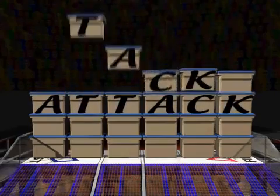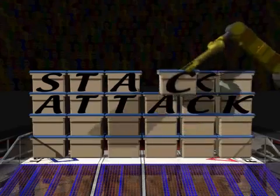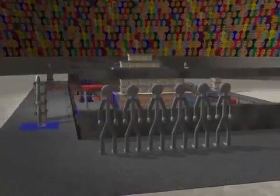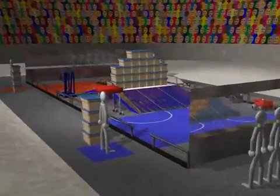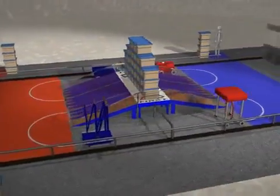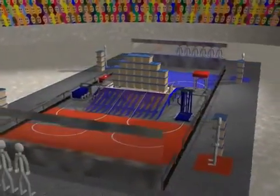Welcome to the 2003 FIRST Robotics Competition in StackAttack. This year's competition features a large central ramp structure with 29 containers forming a wall separating the two halves of the field. Human players are located at each of the four corners of the field with four additional containers each, next to their respective scoring zones.